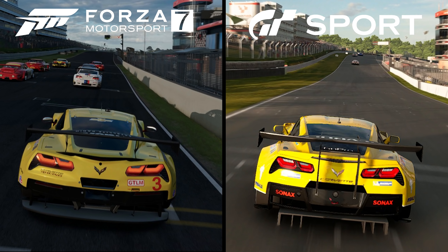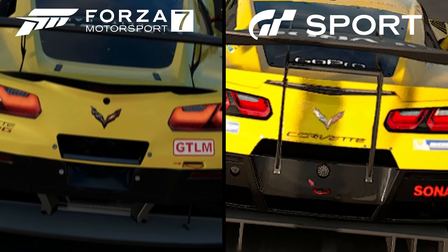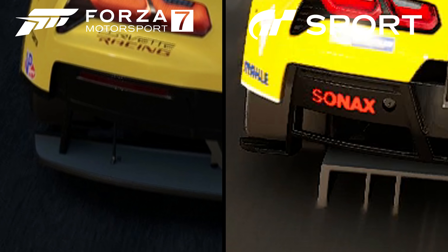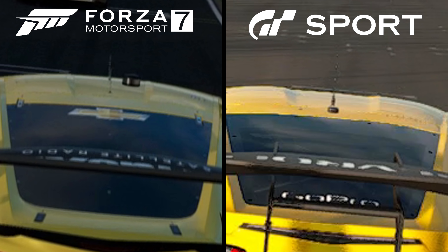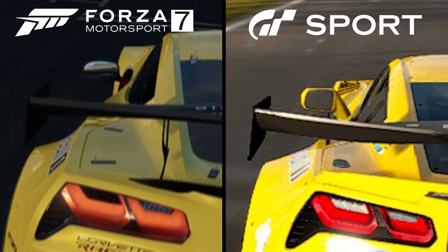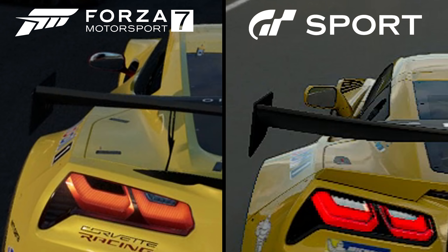Forza 7 appears to have a more authentic model to the real-life counterpart. I can't find an image of an actual C7R that has that spoiler or diffuser in Gran Turismo Sport — maybe they're custom builds. In terms of the actual body, both cars do appear to be identical. The anti-aliasing looks significantly better in Forza 7, and GT Sport is just no match for that native 4K output in Forza 7 along with its specialized anti-aliasing methods.